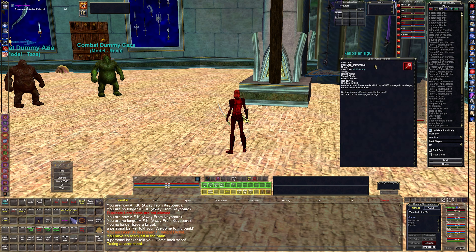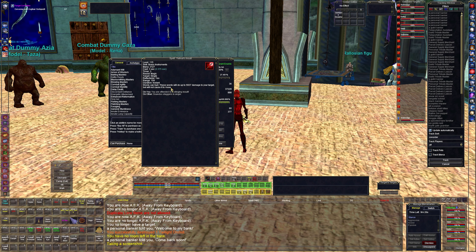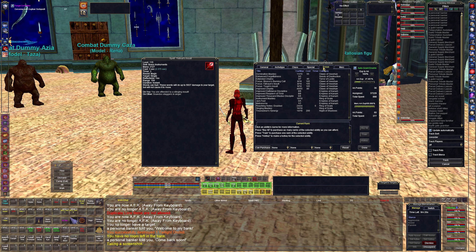Then we have Yaulp's Axe Insult — a direct damage spell that does 5,900 and does not cause the target to move. The reason we use this specific version is it's part of a synergy: every time we cast it, we get an increase of 180,000 on the next melee attack or direct damage spell. So every six seconds we can add 180,000 damage.